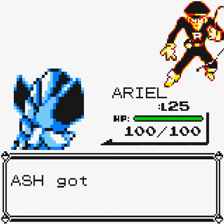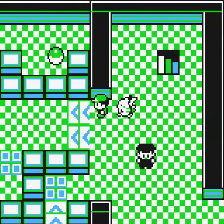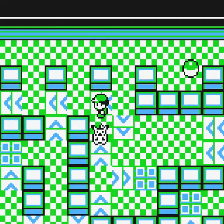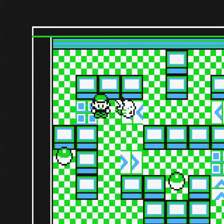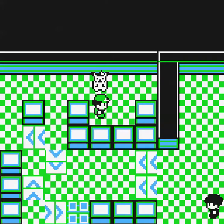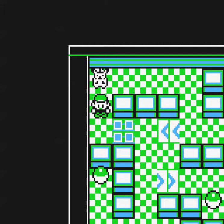Let's see how much experience she needs — one more battle should do it. Before we go downstairs, let me show you these arrow tiles. When you step on one, it sends you flying in that direction until you stop on one of the floor tiles. As we were spinning, we came across an item — it's a Nugget! We'll be able to sell that for a bunch of cash. There's another item down here too.